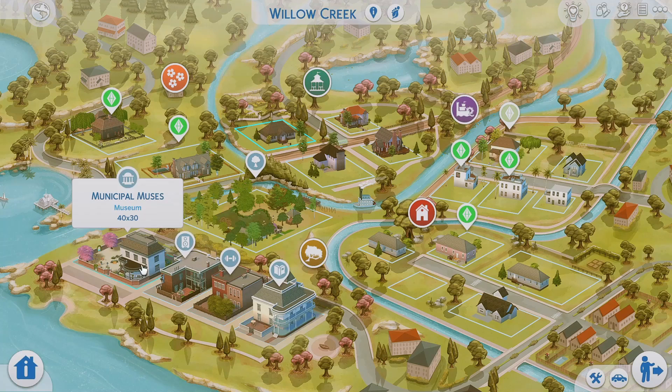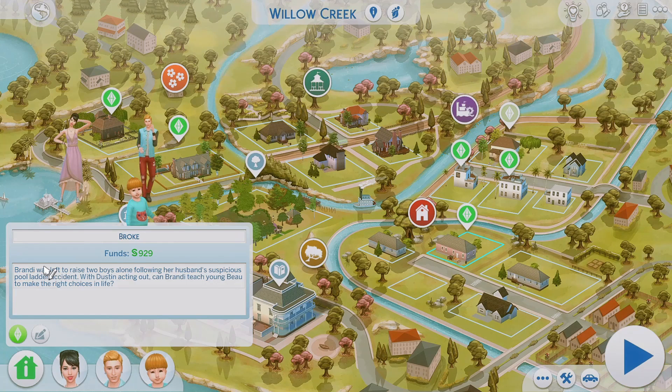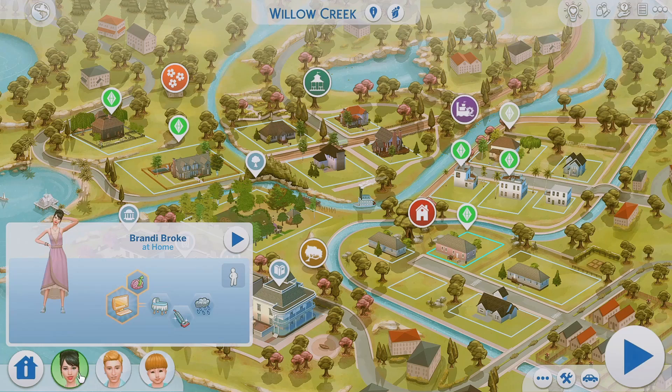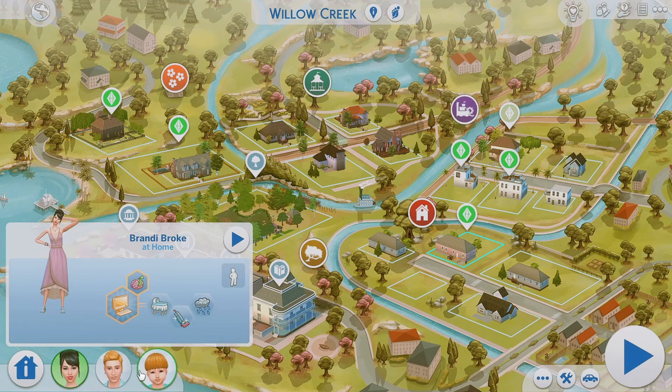These lots right here are original to The Sims 4 and were not updated, but we do have the Broke family over here — also an iconic family. This is Brandy Broke, she's a single mother raising Dustin Broke and Beau Broke, and she's actually pregnant with a little baby on the way. Her bio says: Brandy was left to raise two boys alone following her husband's suspicious pool ladder accident. With Dustin acting out, can Brandy teach young Beau to make the right decisions in life? They only have $929, so she's trying to raise two boys in this little trailer and struggling a little bit.